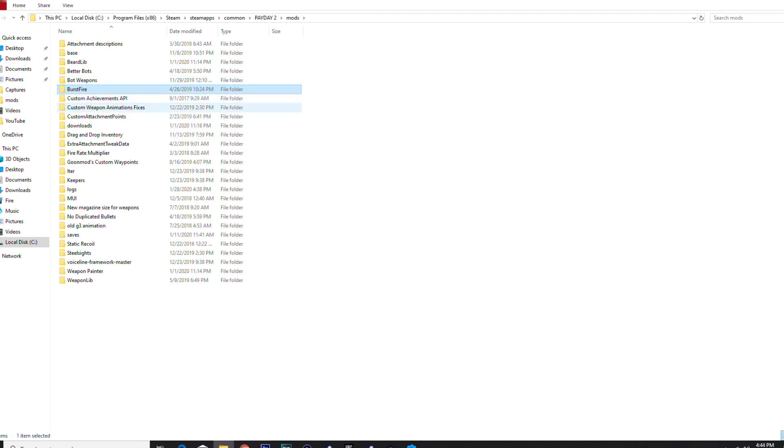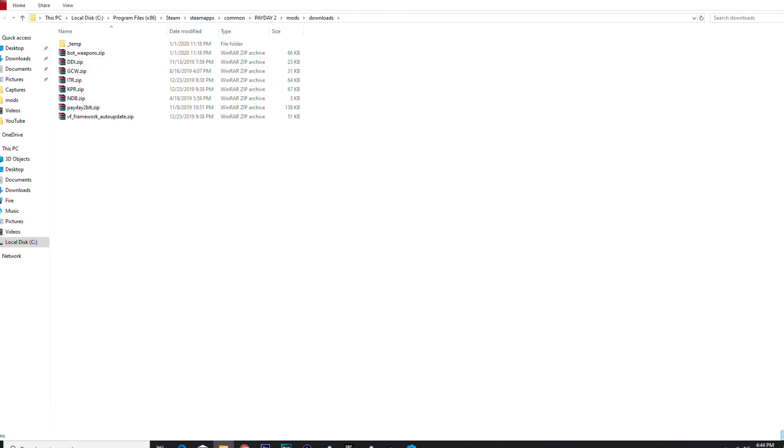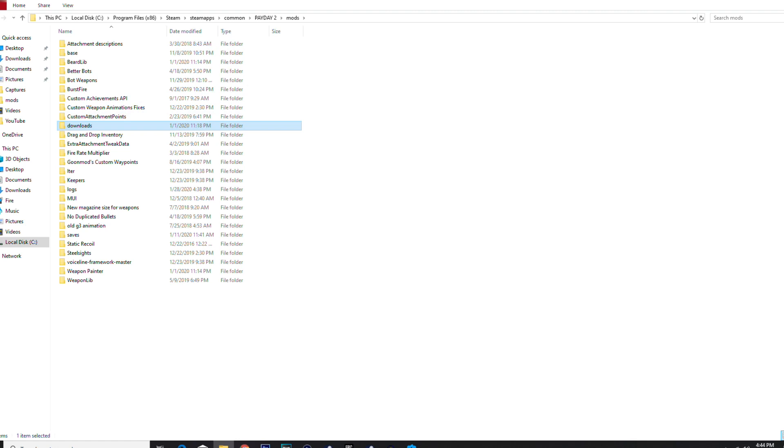Custom achievements API — already went over that. I needed this for LMG steel sights. Custom attachment points is another weapon dependency. Drag and drop inventory — I highly recommend this mod. It just makes organizing your inventory a whole lot easier. You can just drag items and place them wherever you need, so you can track masks, guns, everything. Highly recommend it.